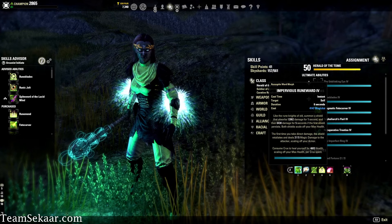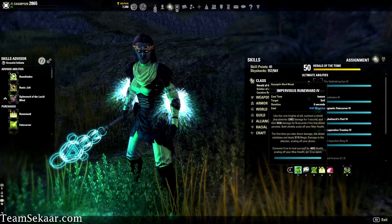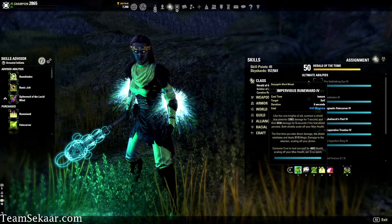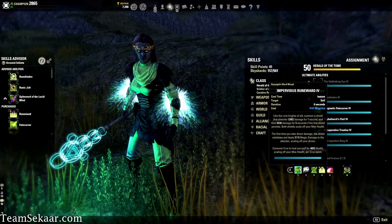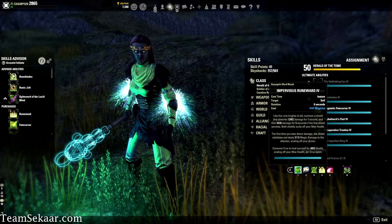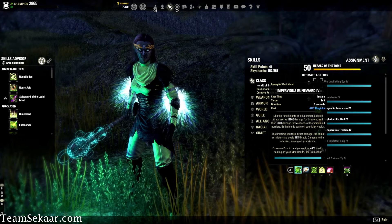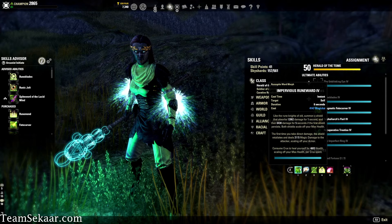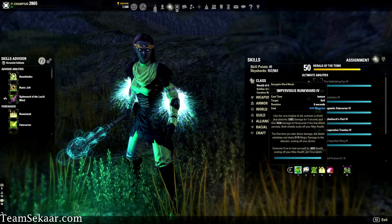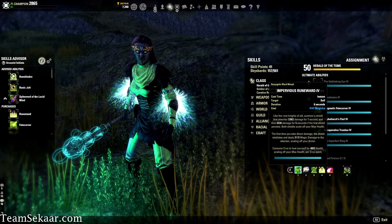Finally, we're on to our back bar. We've got Impervious Runeward, which is basically your shield and main heal on this build. It summons a shield that absorbs 12,800 damage for one second and then 6,400 damage for five seconds after that. After that, consuming a Crux heals you for 4,600 health, and if you have three Cruxes that's like a 12 to 13k tooltip — that's massive. It's giving you a shield and a heal in one.